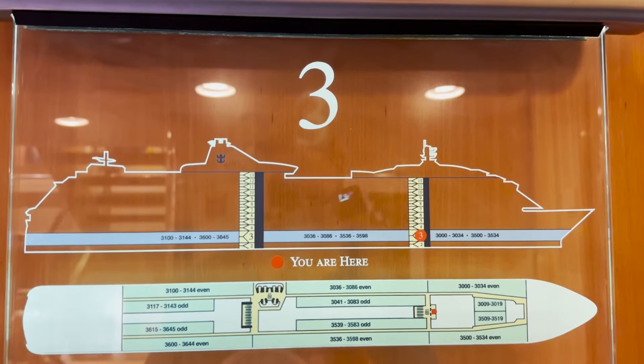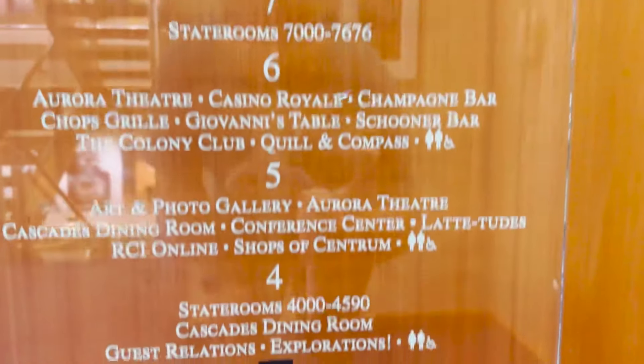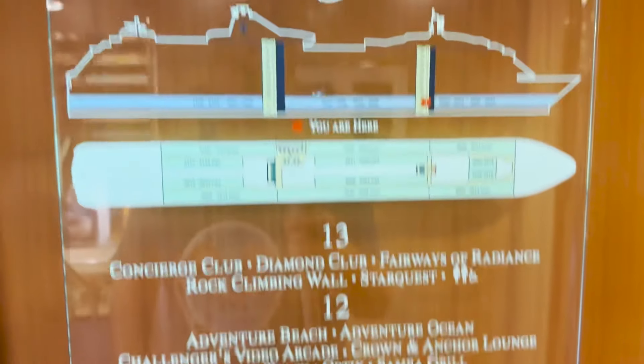Deck number three is just staterooms — nothing public to see here, so we're moving up to deck four.